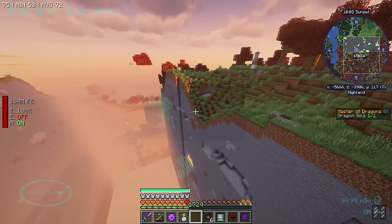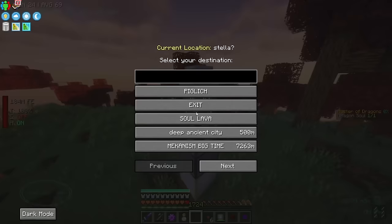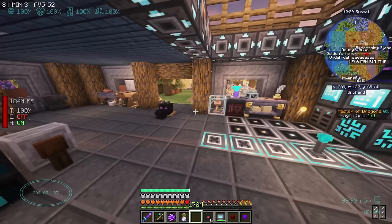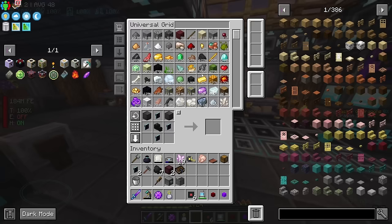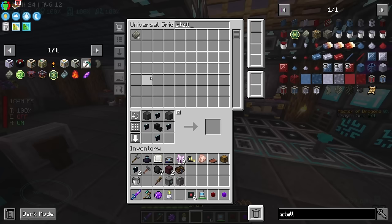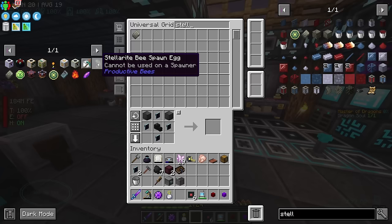It's been going through and destroying stuff, and as a result we've been getting some resources. We jump back to our base — it might lag a little as we load it. We've got 16 Stellarite pieces. These were the tricky bits we were trying to get. We got 4 last episode and 12 more since. So this episode I plan to try to make the Stellarite Bee.